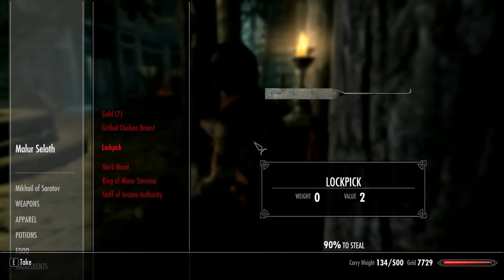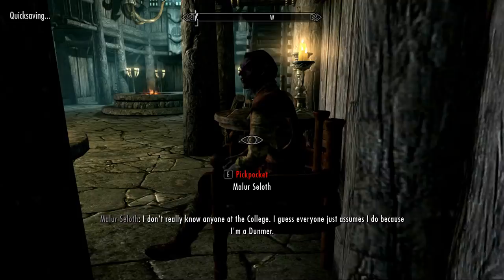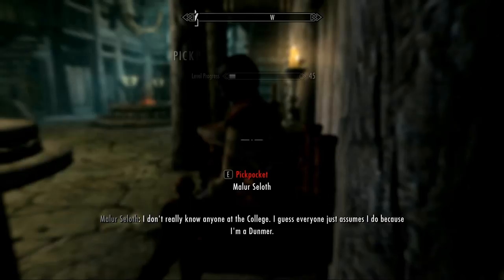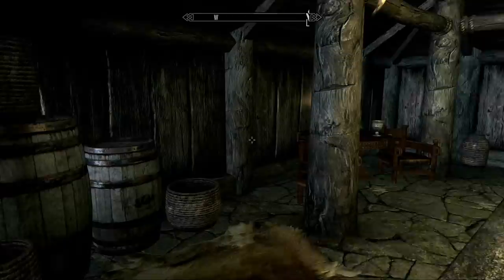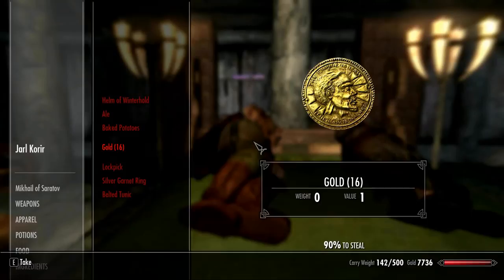Now let's demonstrate how to improve pickpocketing. Let's try to steal this stuff — a ring of miner's stamina. Very good, pickpocket increased. When you steal things, make sure that you're hidden. Being hidden is going to improve your chances, so always keep that in mind.